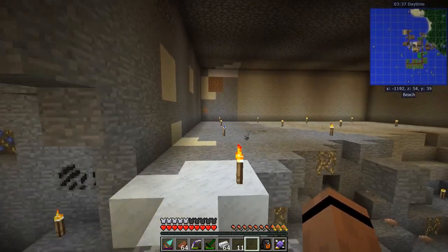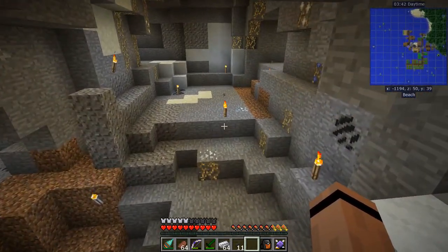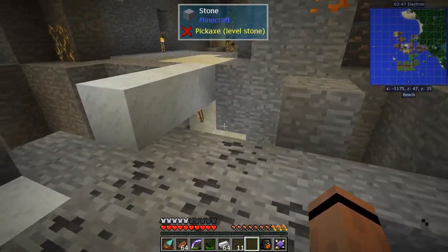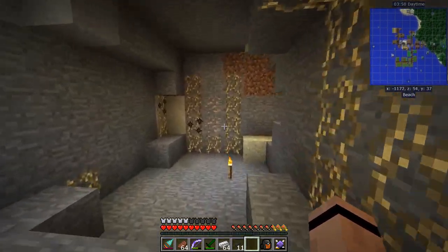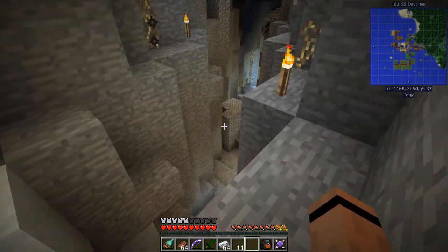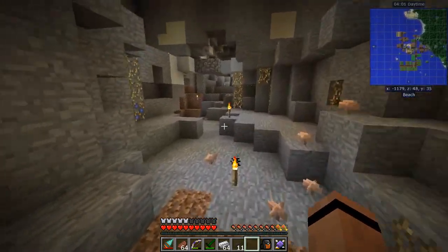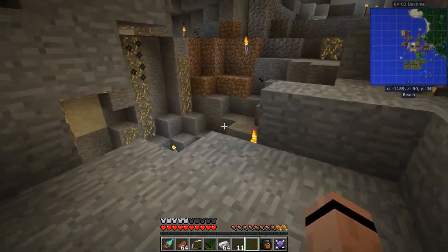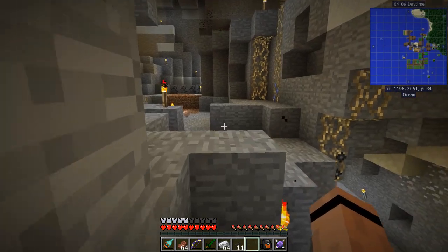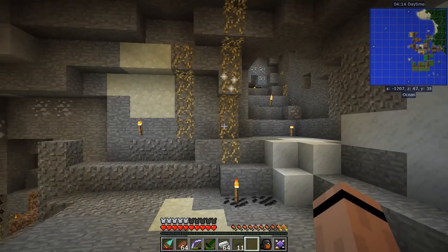I started digging out for a base down here and realized we hit a ravine. I want to use the ravine as our base — I'll leave it pretty much the way it is. There are all these little weird compartments we can put stuff in. I've got to light up the rest of it because it's still kind of dangerous, but leaving it natural and running cables around it is going to be a ton of fun.